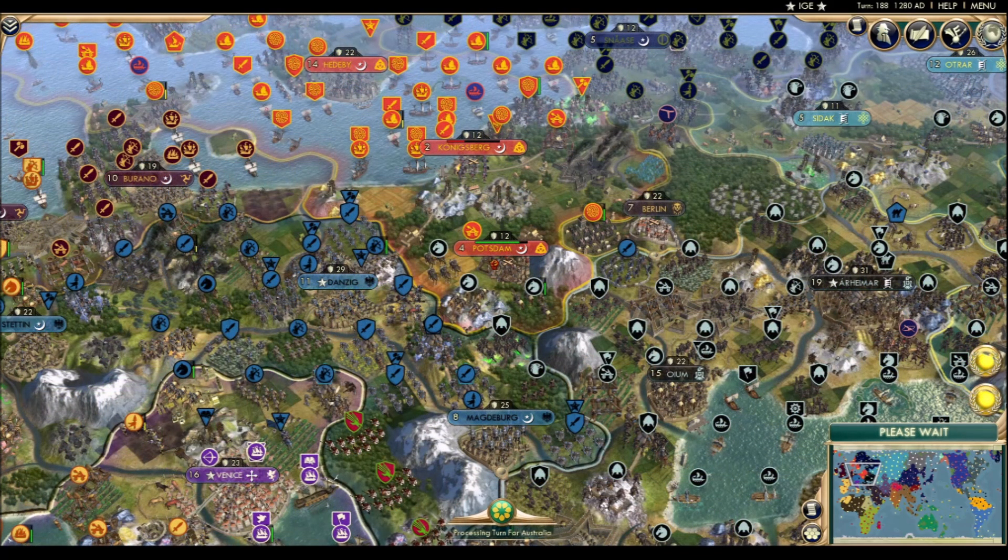Frederick barely made it down the road when the smoke started to rise from the city, as the clop-clop of horsemen hooves beat the road. This treaty, of course, leaves Prussia with two less cities, one of which was their capital. It's not a good position to be in, but maybe they'll be able to eke something out of their campaign in Venice. The Moorish army seemed to stall out, so maybe Prussia can pick up the slack.